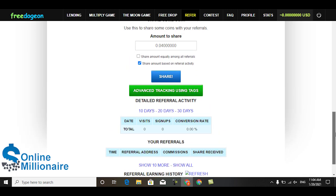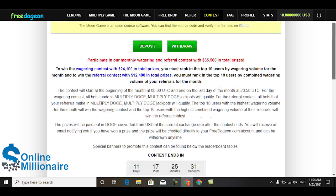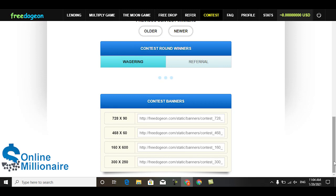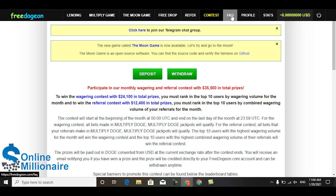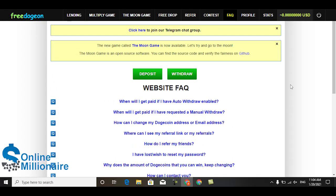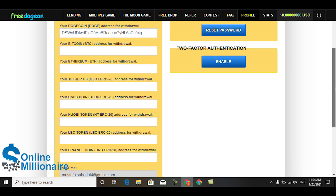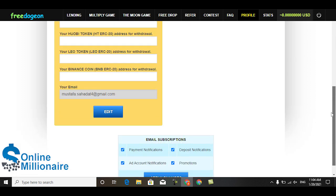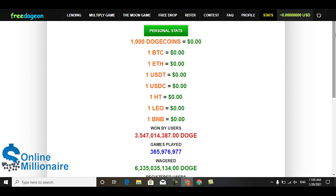You can go to the referral section and refer your friends to come join this website, and you can earn some coins from their referrals. On the contest section you can participate in contests anytime - right now there is no contest because no one is participating. If you have any questions, you can find your answers. In your profile you can see all your details and all your wallet addresses.